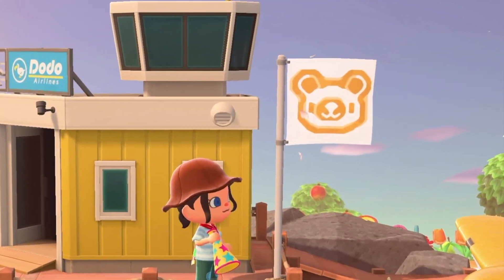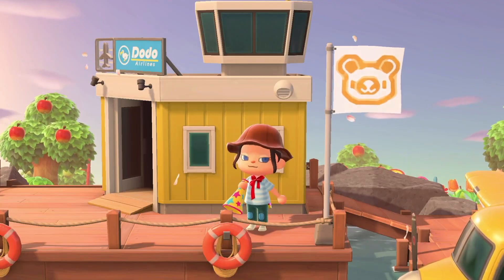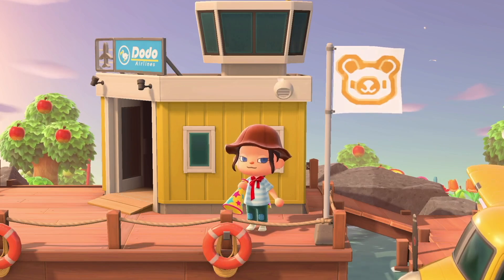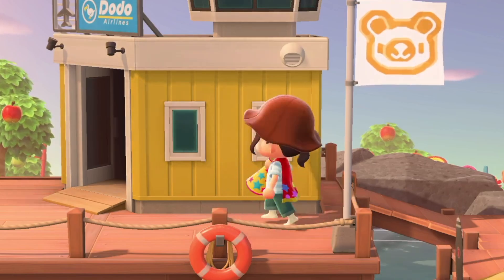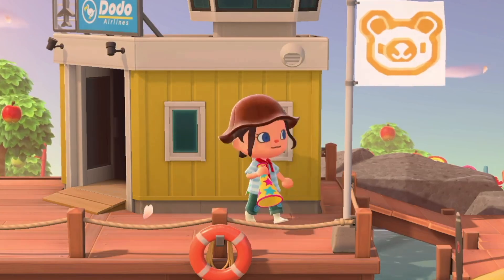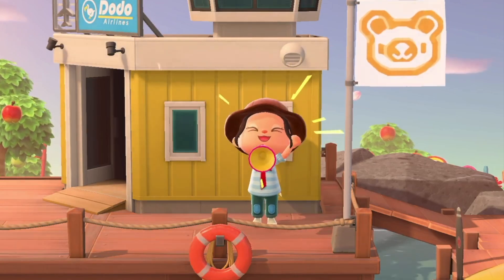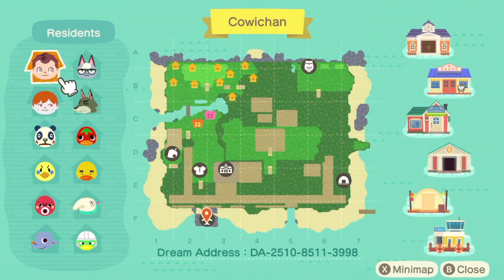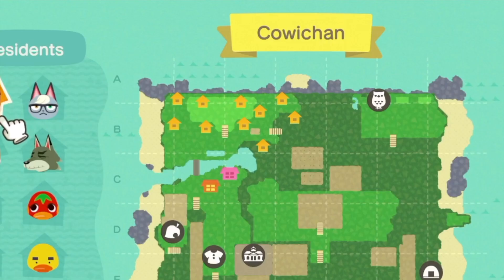First of all, this cute adorable flag. And by the way, there were some cute little gifts left at Resident Services, so make sure when you visit this island that you're picking those up as well, because look at this cute outfit I made — the hat is mine, but the rest of it, and this cute little megaphone, too cute. So here is the map of Cowichan, and I can see there's quite a lot of structure. All the houses clearly seem to be at the back, so we've got a little resident area going on there, which is nice.